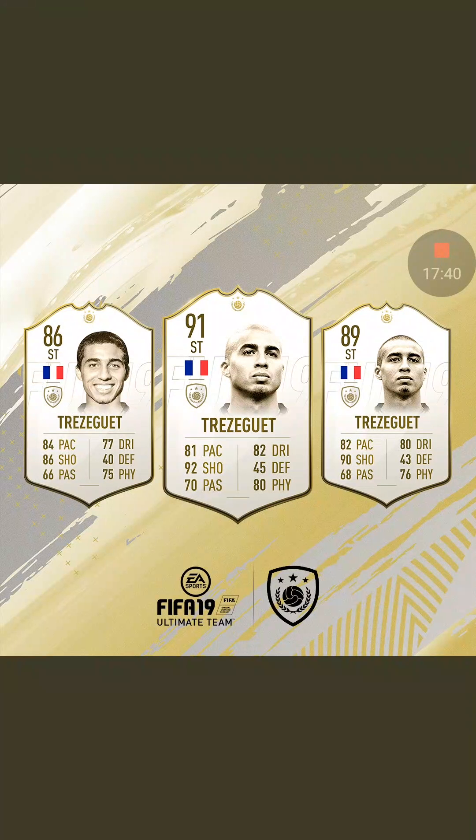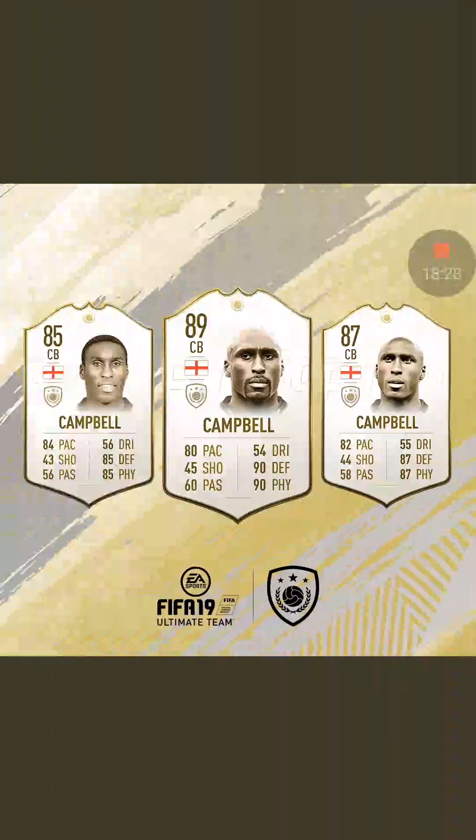Next up is arguably one of those which could have been something a bit better, but they kind of messed it up — David Trezeguet. This icon annoyed me the most for the way they treated it. What a card David Trezeguet could have had, and they've done him dirty. The only thing that stands out is his shooting accuracy, but even then, for a 91 rating to have 81 pace and 80 physicality — that is really low. If you want to do a French striker, do it properly. You have Thierry Henry in the game already.